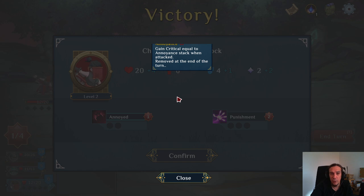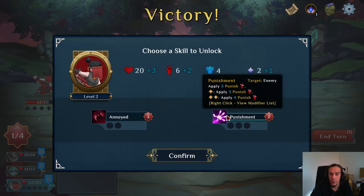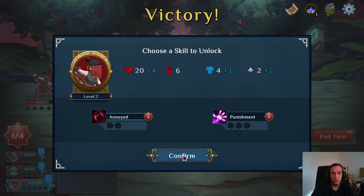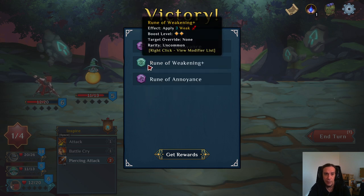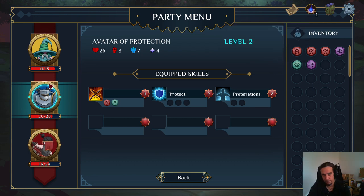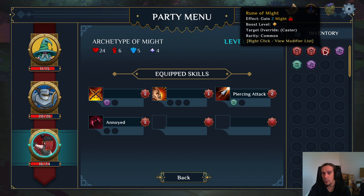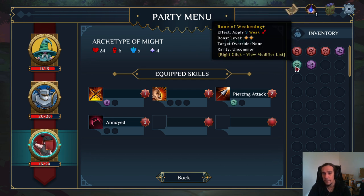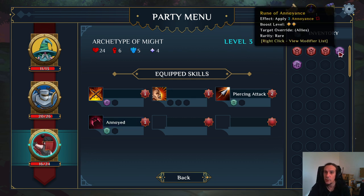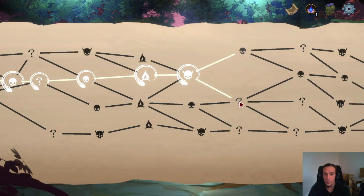Annoyance: gain critical equal to annoyance stack when attacked. Punishment allows direct application of punishment — I see. I want to try out what annoyance does. Applying weakness and more annoyance. Then we're going to put some weakness on the annoyance as well. Beyond that it doesn't seem to make too much sense.